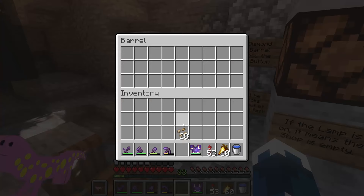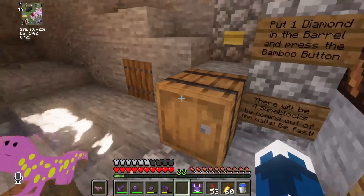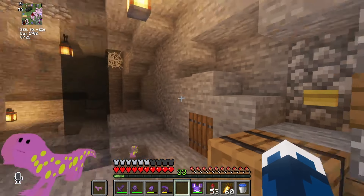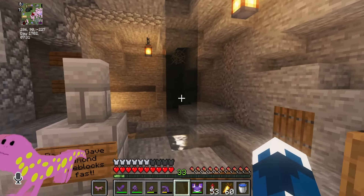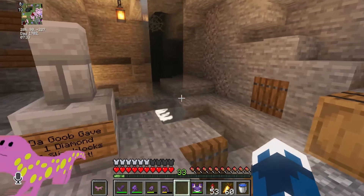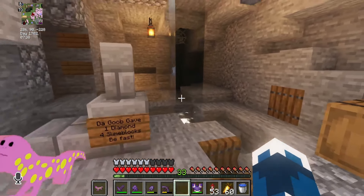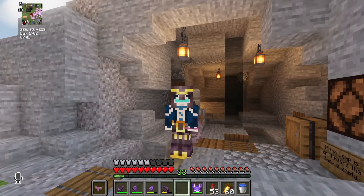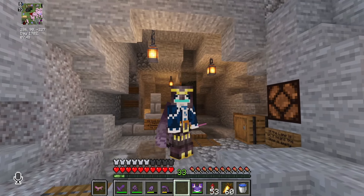Alright, this is how it works. You put your diamond in here — just imagine the beetroot seeds are the diamond — then you press this button. Now listen closely: there's a note block and a dropper dropping the item, so you will always hear where it's been dropped. It's always the same sequence by the way, it doesn't change. So the first few times you encounter this it'll be interesting, but later on it might be a little bit tedious — but that's whatever.